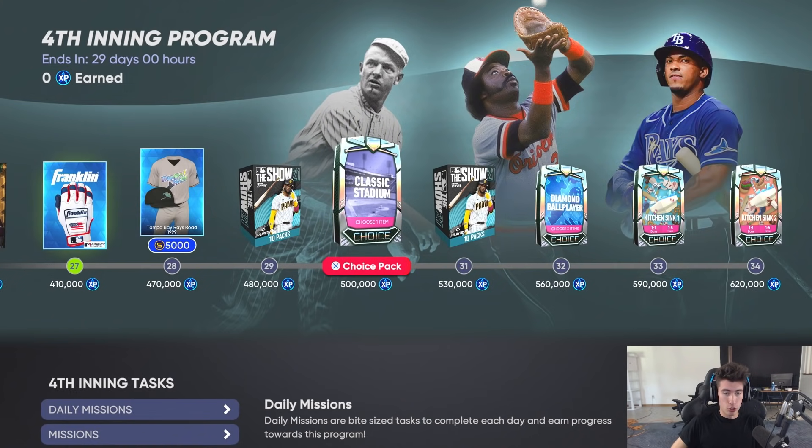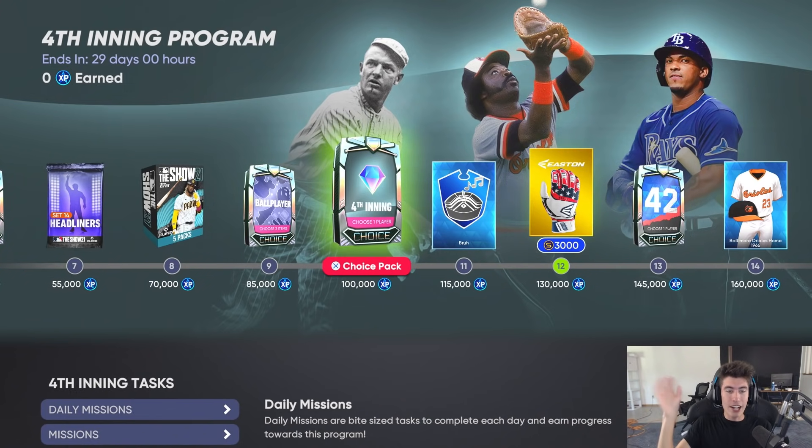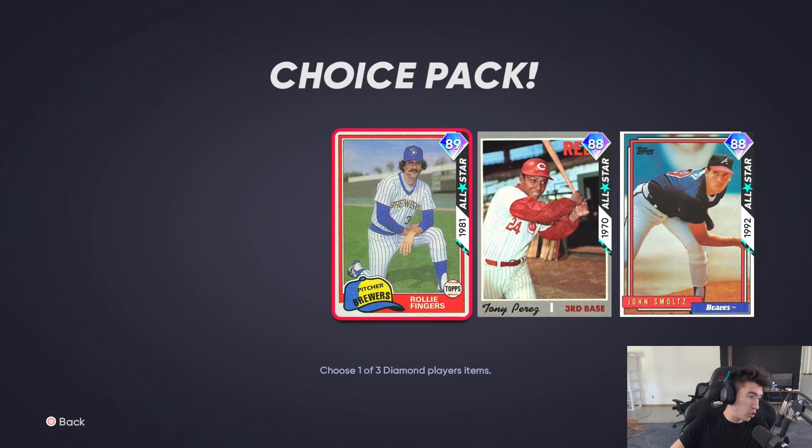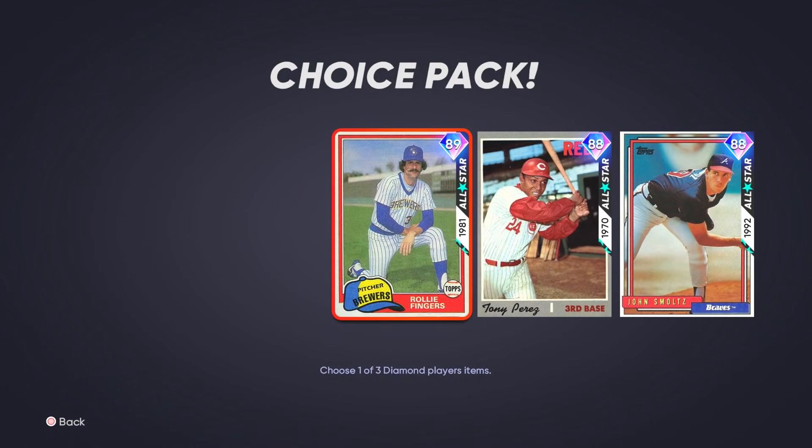We're going to be showing you the attributes for all these cards in this program, and then I'm going to show you the new headliners attributes and all that good stuff, as well as a pack sale that is currently going on, and any other new content.